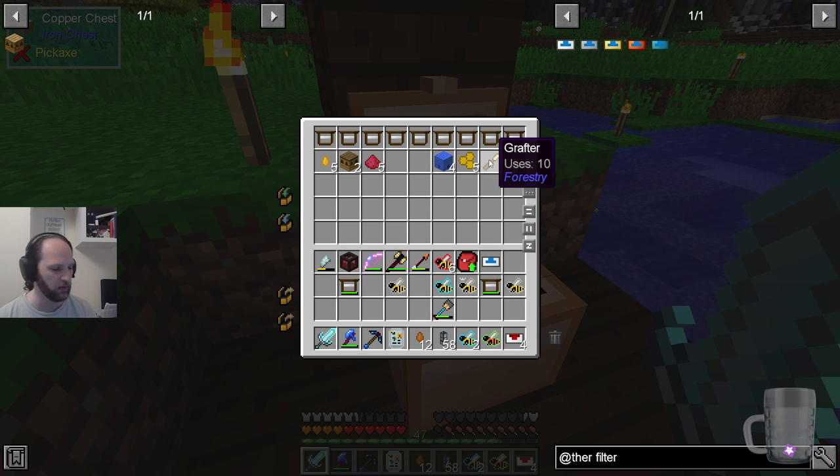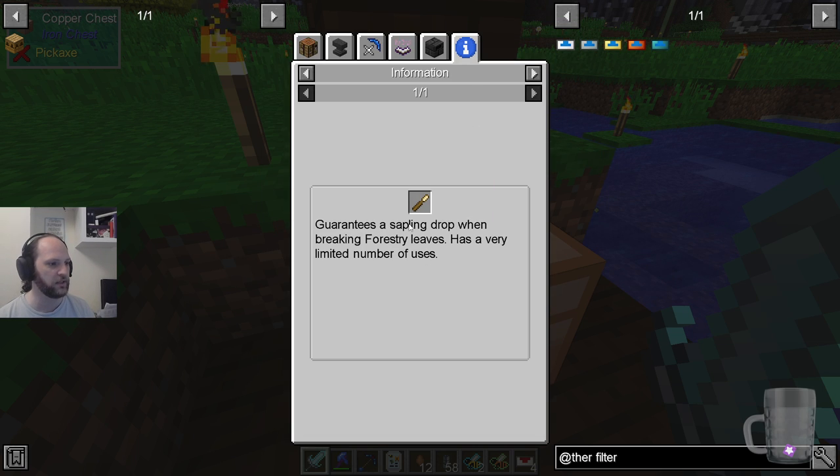There's a grafter as well. If you want to use a grafter — it guarantees a sapling drop when breaking forestry leaves. So basically, when the leaf has been cross-pollinated by bees, you're not certain to get a sapling when you break it, unless you use this. And then, voila, you've got the thing and it's fine.